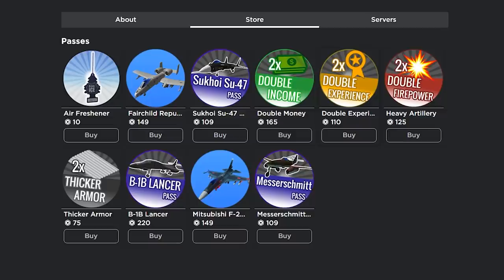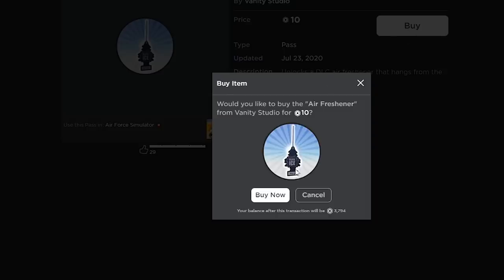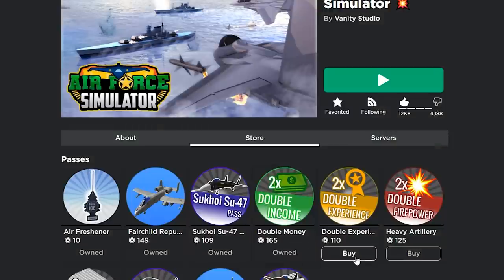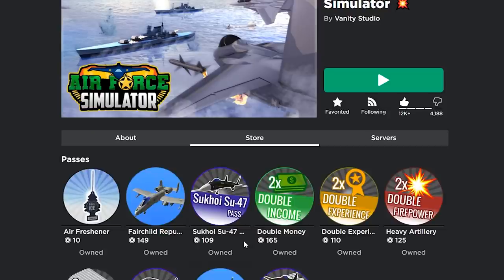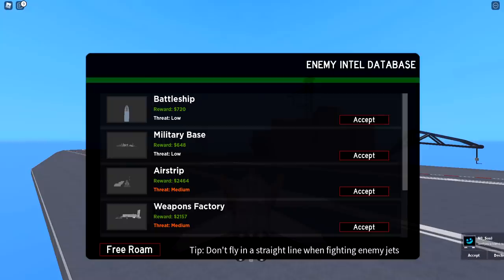They've got some game passes: two times thicker armor, heavy artillery for double firepower, double XP, double income. There's also an air freshener that hangs from the top of your cockpit — we need that! So let's buy the Fairchild Republic, double money, double XP, heavy artillery, double armor, a Lancer, and the Viper — that one's actually a game pass too — and the Messerschmitt.